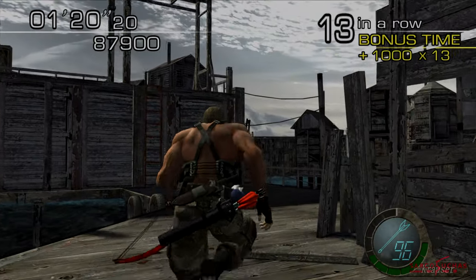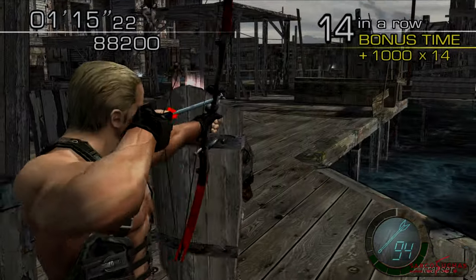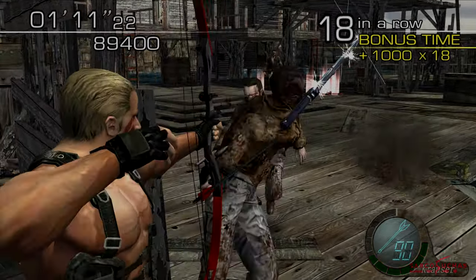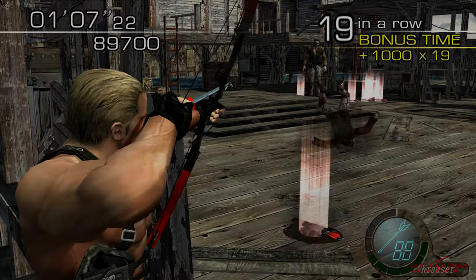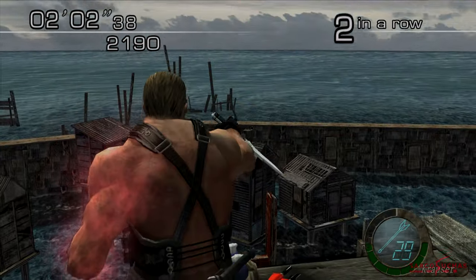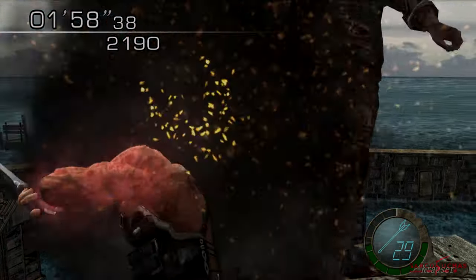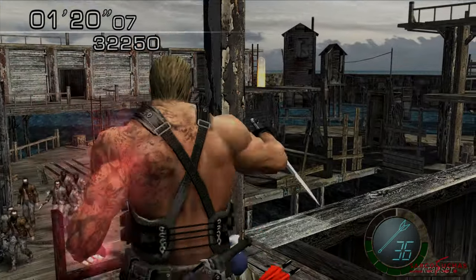But I hear you say — what about the trick of knocking him down when he jumps up ladders? Can't Krauser do that too? Can't Krauser simply knock Salvador into the water? Well, yes he can, but you have to use your knife, so the margin for error is very small. But if you're like me and like to show off, then go for it.